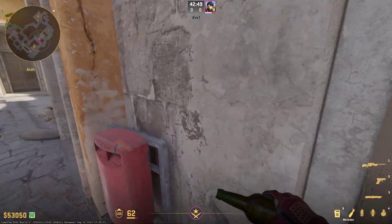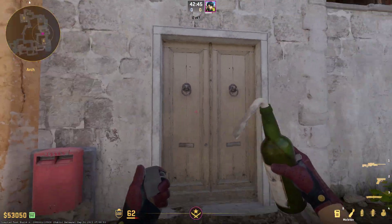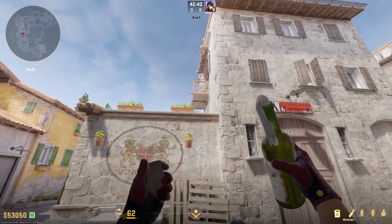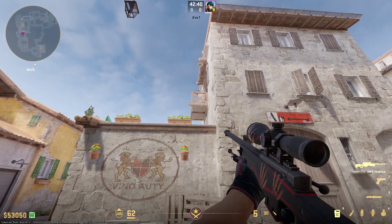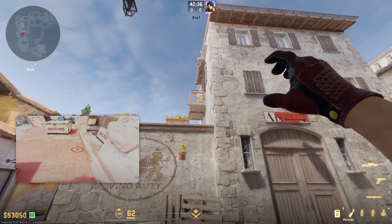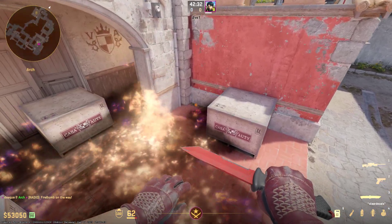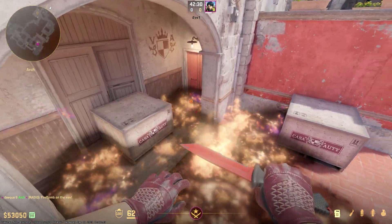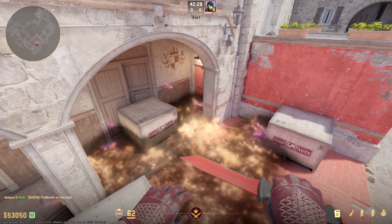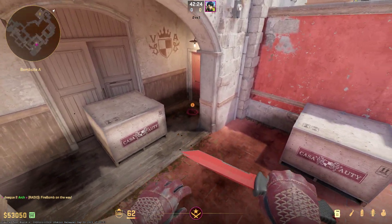The way you can throw it is when you are about to go A, you just come up to this wall right here, about in towards this door. It doesn't have to be so precise. Then just aim in the middle of this balcony right here and throw your Molotov. The Molotov will perfectly land here and spread in this corner, and most of the time also in towards this corner right here. Still have to be aware that it can sometimes not cover fully.